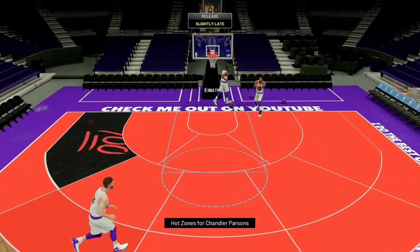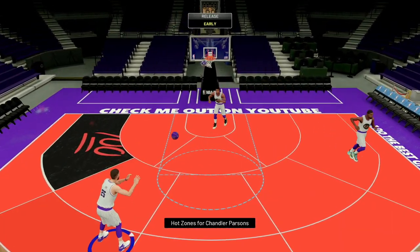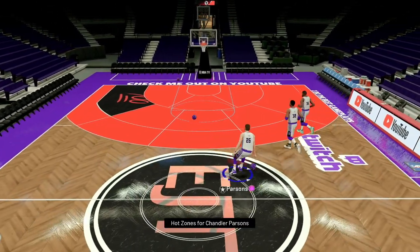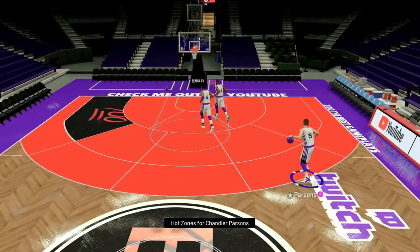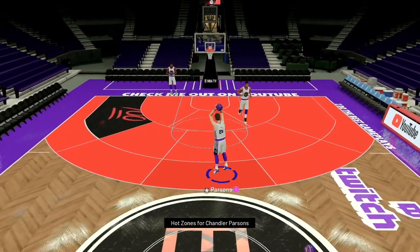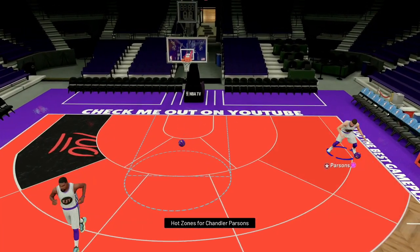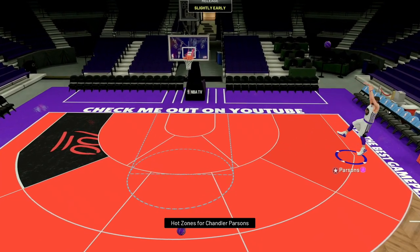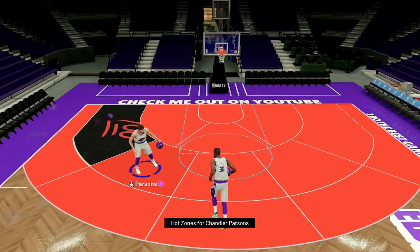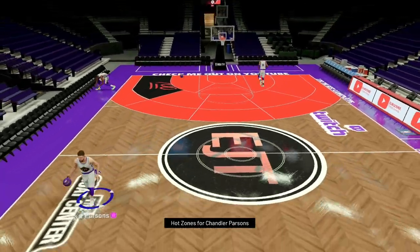Chandler Parsons has a decent jumper. Six foot ten — real curious to see what his ball handling animations are when I get into the game, but they look pretty decent, can't be too mad. This card is only 17,000 right now; I'm sure tomorrow he'll be like 4k. Oh yeah, look at that fade away — separation on that finger roll right there, that's rare. You don't see that kind of separation.